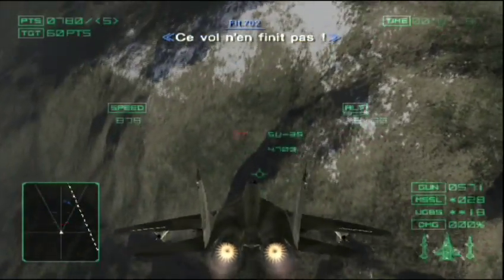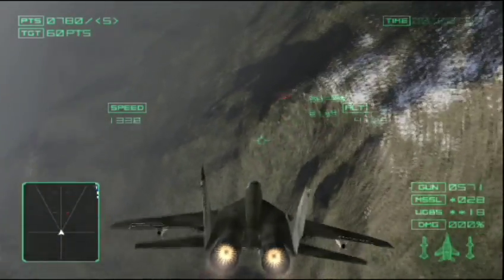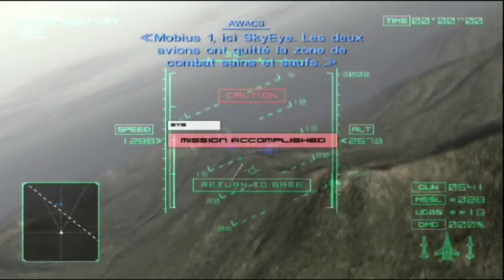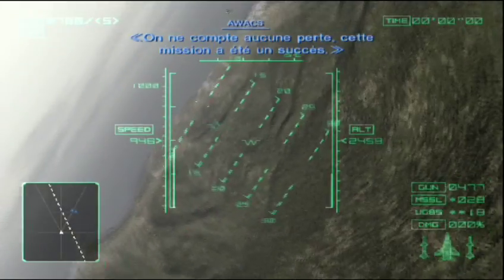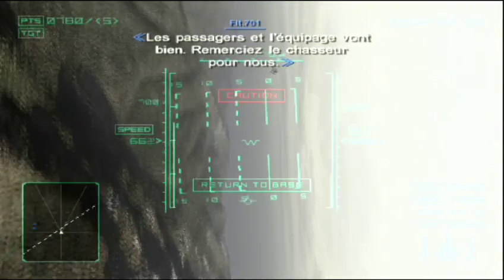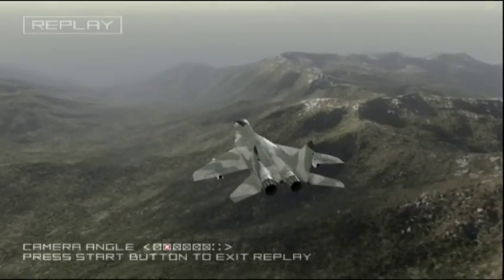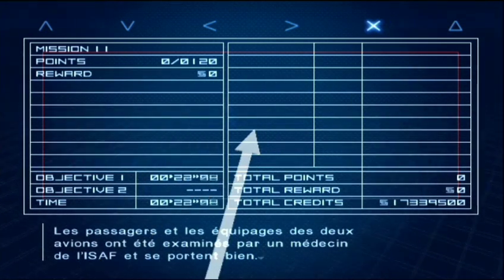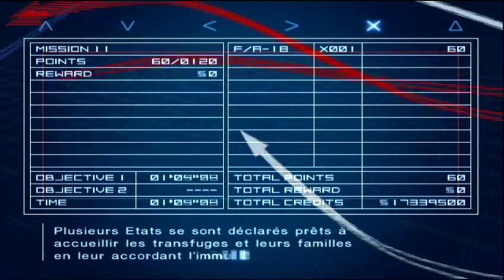This is such a long flight. Mobius 1, Sky Eye here — both aircraft have exited the combat area safely. There were no losses. The mission was a success. Sky Eye, this is Flight 701 — all passengers and crew are safe. Please thank the fighter. All passengers and crew from both aircraft were examined by an ISAF medical officer and are in good health. Several states are coming forward with offers of amnesty to the defectors and their families.